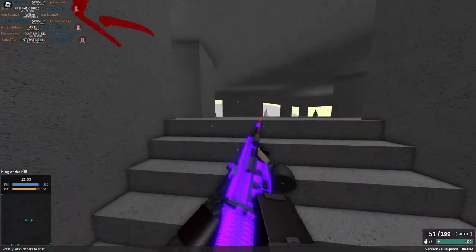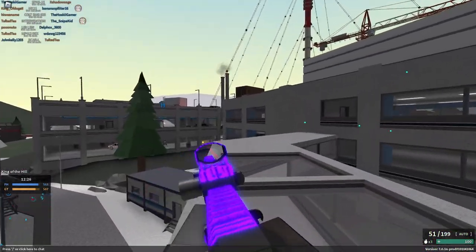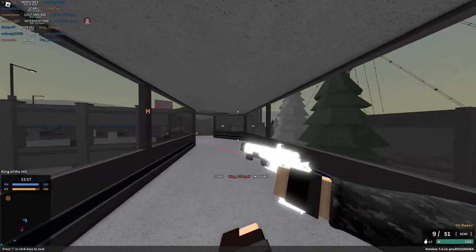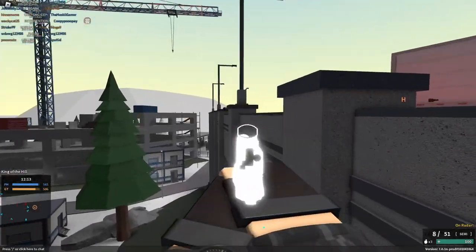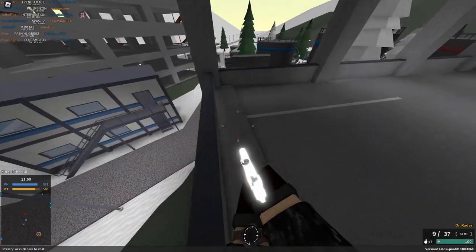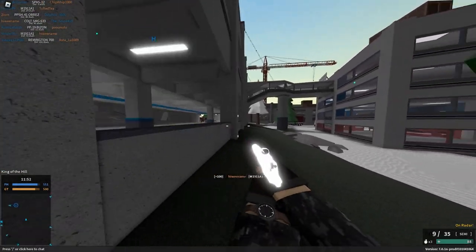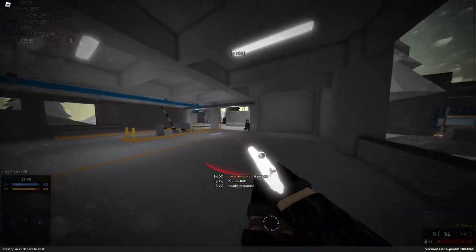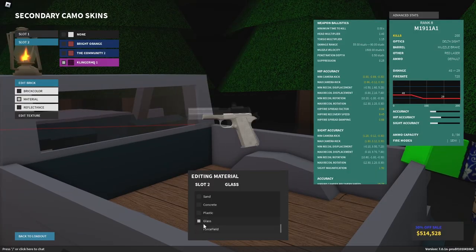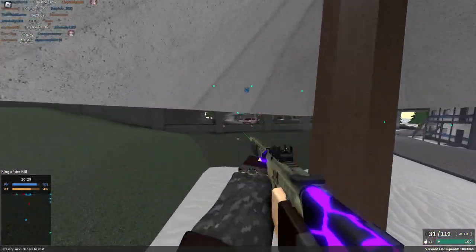Another trap that will hurt your gameplay is using very obstructive skins or attachments. You can make good-looking skins that don't massively affect visibility, but if you use something like a bright neon skin it's literally like looking at the sun. Same with attachments — try the Tommy Gun with the DCL 120 and you won't be able to see anything. Try not to use a super neon skin; a better idea might be to use something like Force Field.